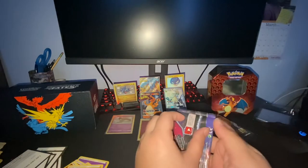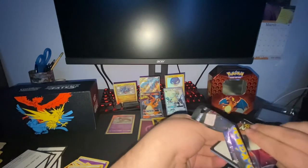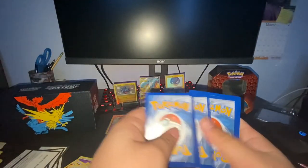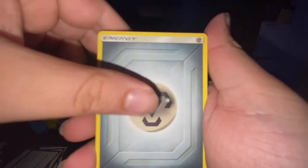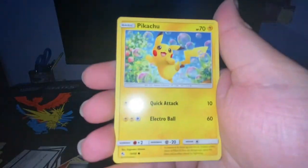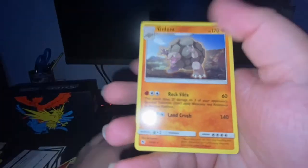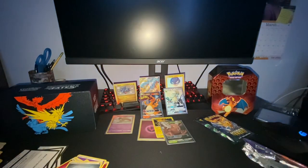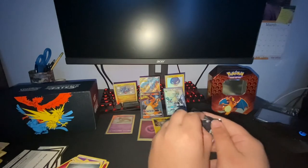Four packs left — Zard on the front. Steel Energy, Metapod, Pokemon Center Lady, Scyther, Geodude, Pikachu, Clefairy, Cubone, Jigglypuff, Geodude, and Golem. There's our first dud pack. Still got three left — one more hitter and I'll be thrilled. We've done pretty freaking well so far.